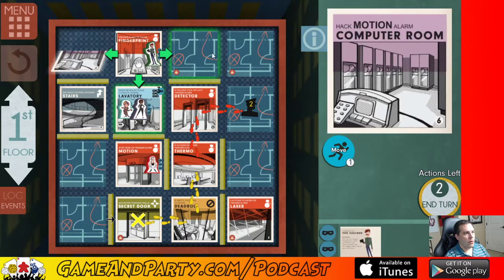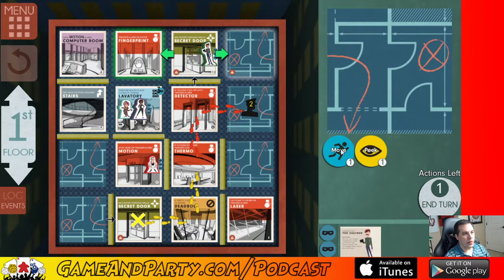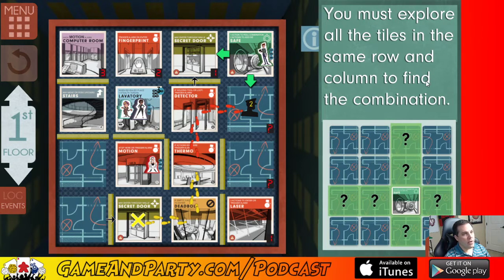He's going to peek over here — there's a motion hack tile. We do have a motion hack right there but I want him to move and uncover doors. Move — we found the safe! We have the whole row uncovered but not the column. I've got to get that uncovered to know what numbers I need for the safe. Right now I know I need a three, a two, a one, and another one, but I still need these two numbers.